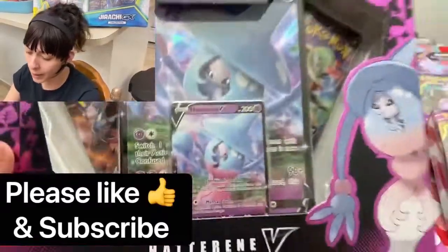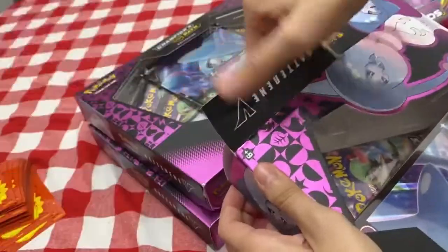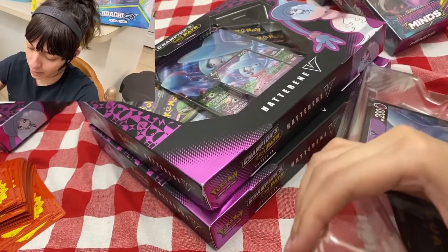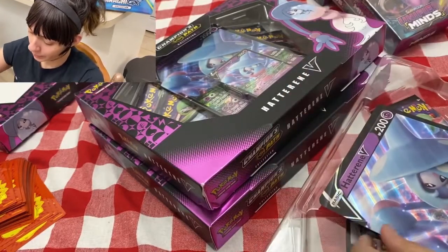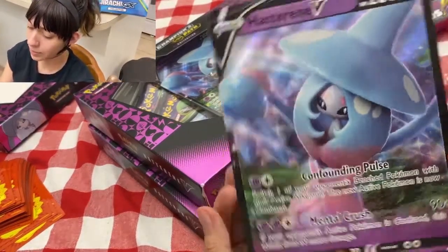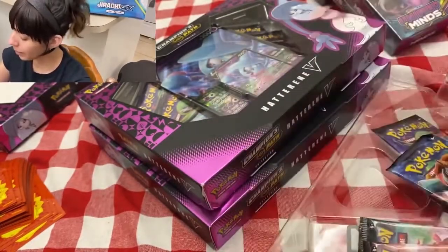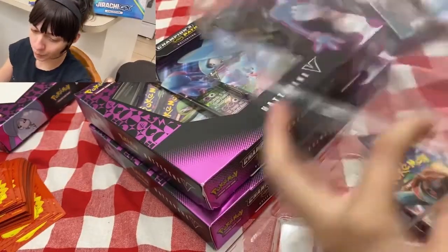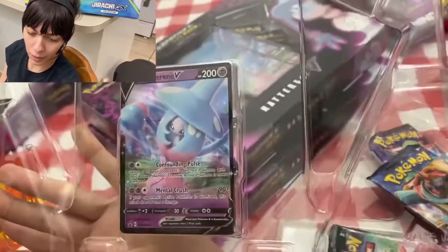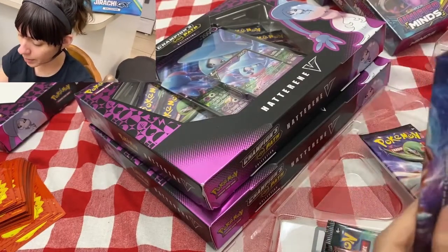We're gonna open the Champions Path pack and see how this looks. I don't know much about this generation so I'm still learning — I'm a noob. We got Hatterene, it looks cute. It also brings you the other card that I'm gonna put in a sleeve. With that being said, putting that aside, let's get to the good parts.